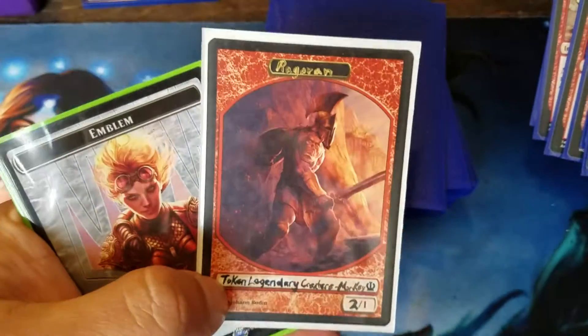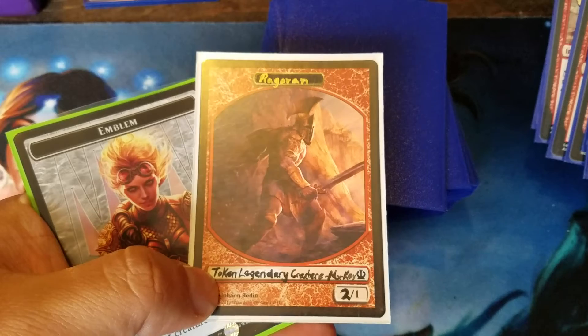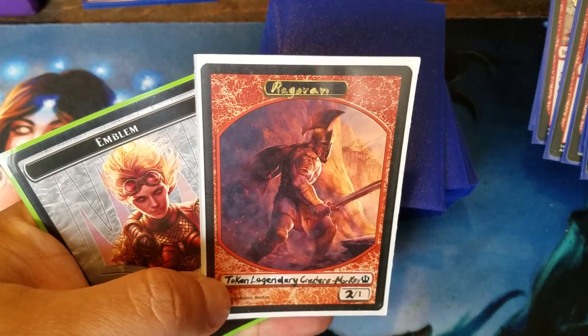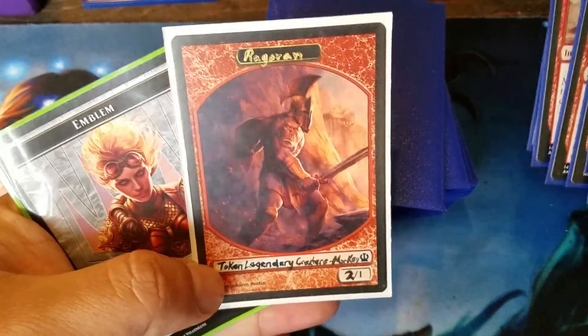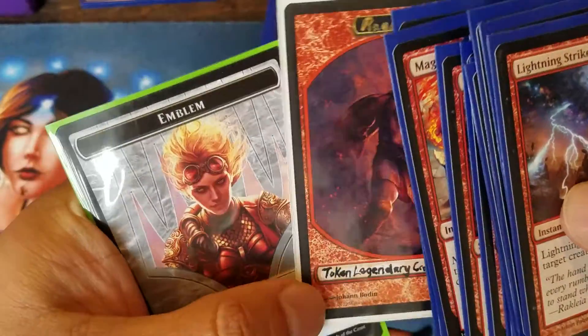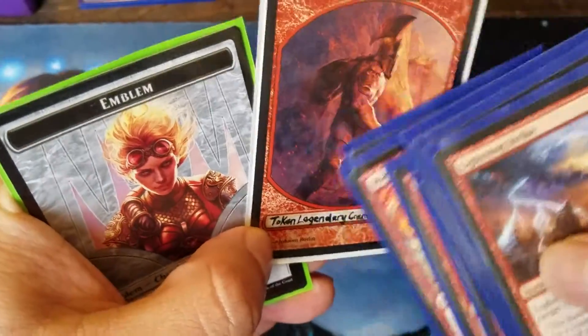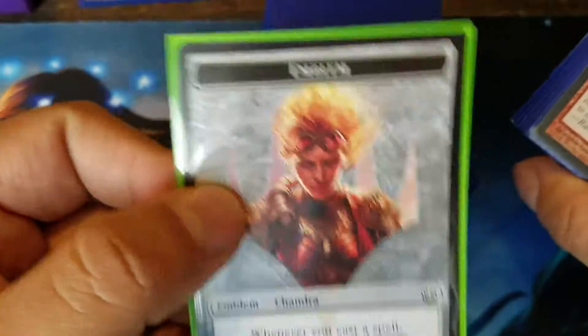Do you like my token? My legendary... what's the monkey's name? Ragaram? Something like that? Legendary creature monkey, 2-1. Should have drawn a monkey on there, huh? Maybe. And my Chandra emblem.